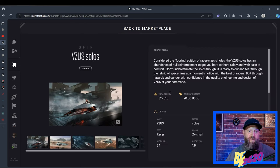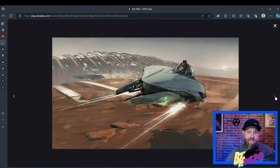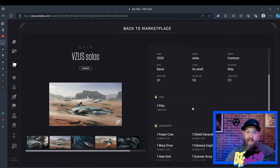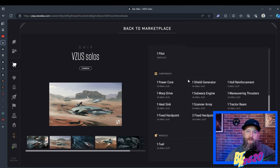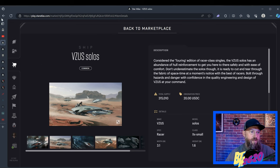If you click on Item Details on any of these ships, it gives you a nice description of the Visa Solos with more pictures — this is all concept art, not exactly what it looks like in the showroom, but this is what the concept art looked like before they modeled it. This tells you a whole bunch of information: the make is Visa, made by the Oosters — we'll go over that in the next video. The model is the Solos, it's a common racer class, extra small, and it tells you the crew size. For an extra small ship you only get one crew, which is just a pilot. It also tells you all about the components and modules — we'll go over all of that in the very next video.